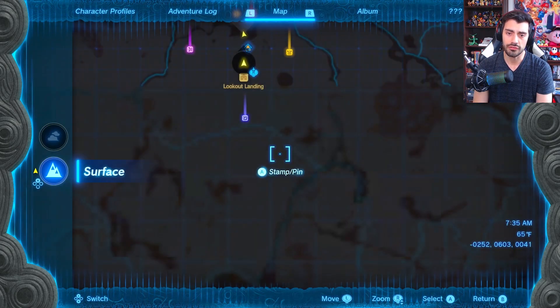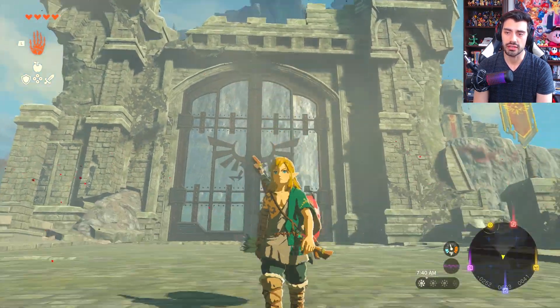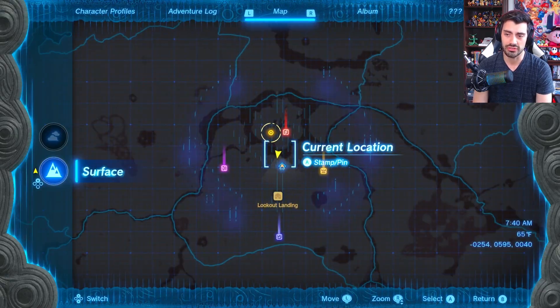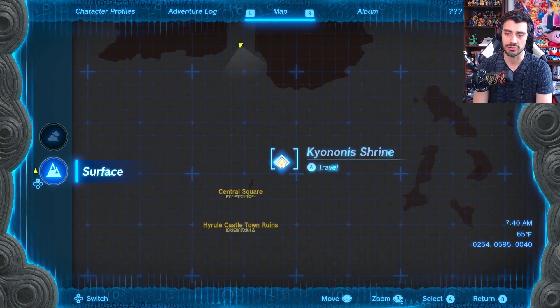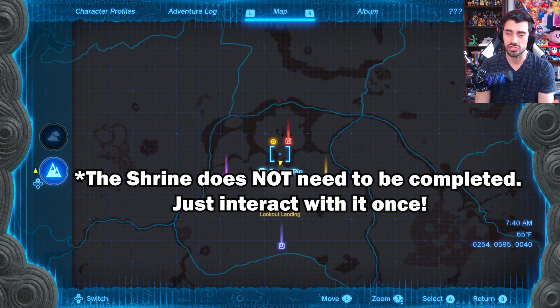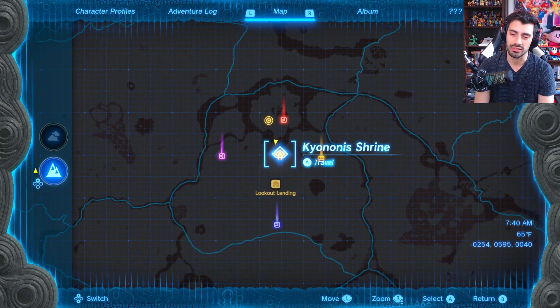Once you make it down to the surface, all you need to do is head over to Hyrule Castle. As a recommendation, I would suggest getting the Kyonis Shrine right here, just so that way once you get the shield, you can easily fast travel out of there and it wouldn't be a big deal.